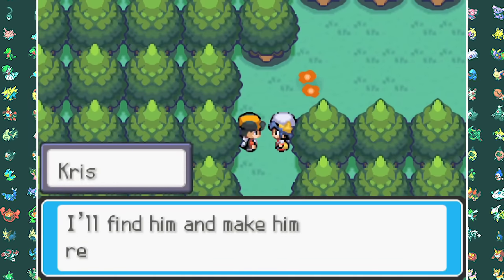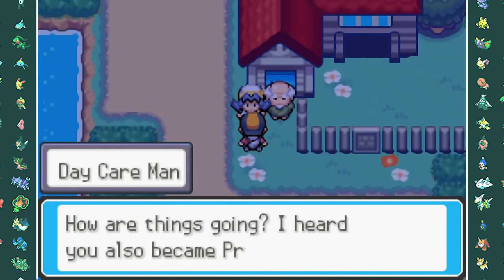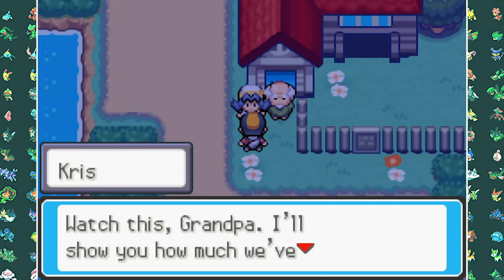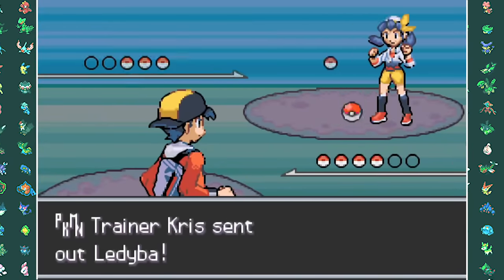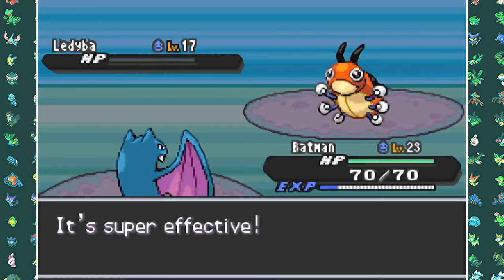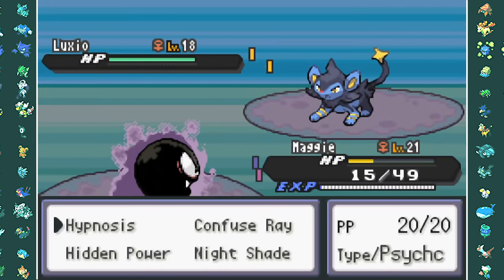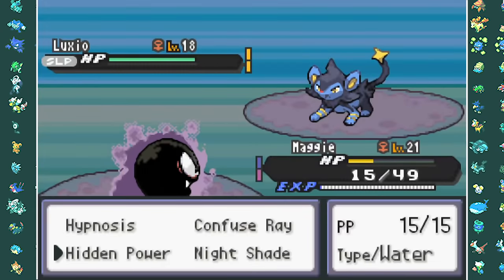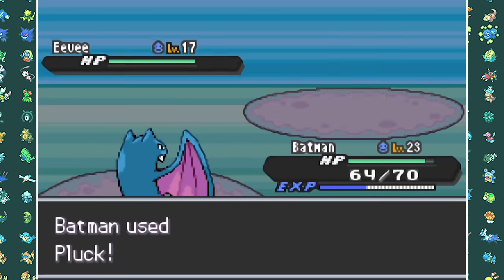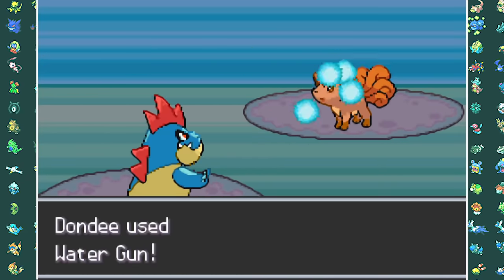Making our way through Ilex Forest we reach the Daycare where we meet up with Kris again — and this time we actually have to battle her. She has a Ledyba as her starting Pokemon, but Ledian is actually a Fighting type in this game. Golbat takes it out instantly. Luxio comes out, so I switch into Gastly which takes it out with Hypnosis and two Hidden Powers. Golbat then takes out Eevee with Pluck, and the last Pokemon Vulpix gets utterly swamped by Croconaw's Water Guns.